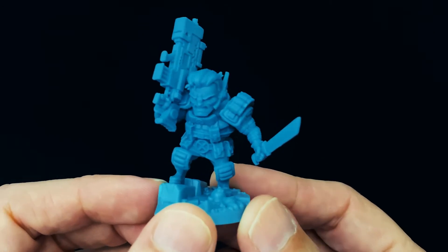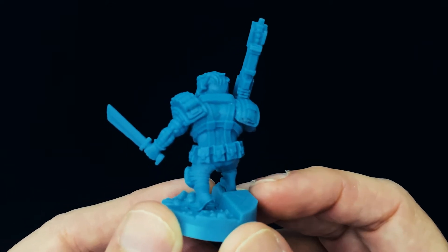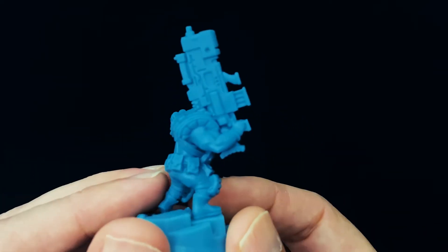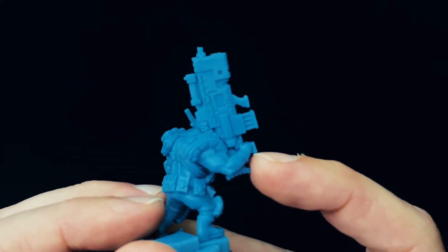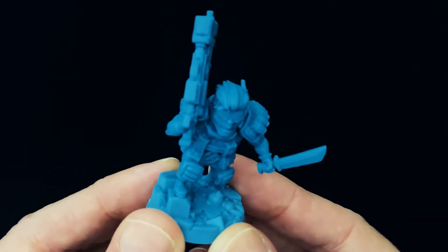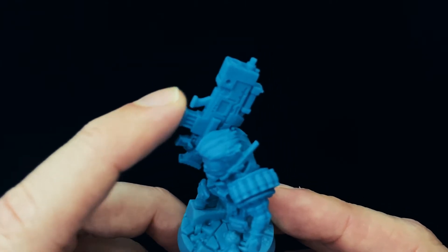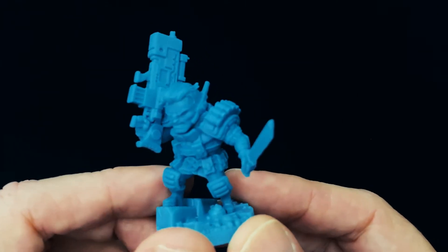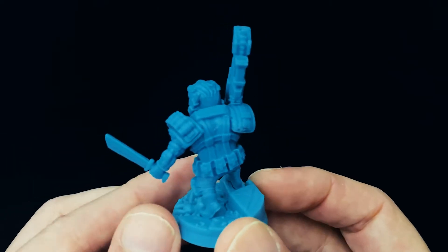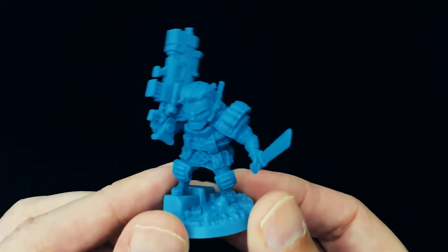Next up we've got Cable. Cable is very, very super nineties looking — he's got pouches everywhere, big shoulder pads, knee pads, and a giant gun. Rob Liefeld design: there's a trigger there, and apparently another trigger there. That is a Liefeld gun — just no sense to how it works. It's massive, I guess that's for the grenade launcher underneath. Definitely one of the highlights of this box — a nice big beefy figure with that giant gun that's bigger than him.